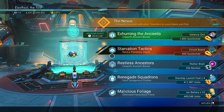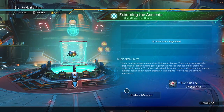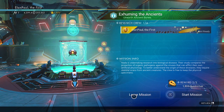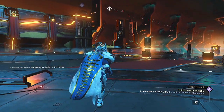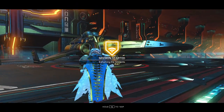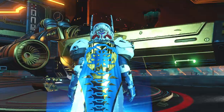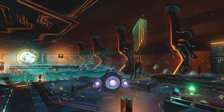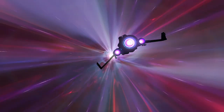Weekend event: 1,800 Quicksilver gives us Exhuming the Ancients and Unearthing Ancient Bones, which gets us a defense chit — not that that's really worth anything I could use, especially with the damage output I can do. But let's go ahead and get this done. This sounds very similar to last week's mission, which also had to do with digging up bones, if I remember correctly.